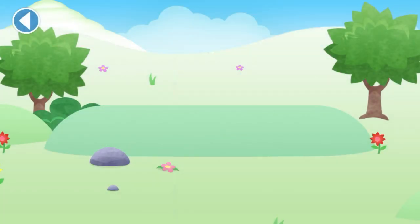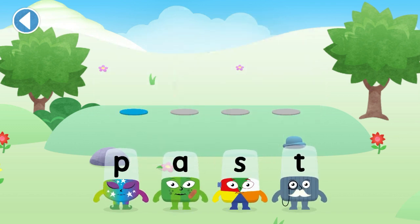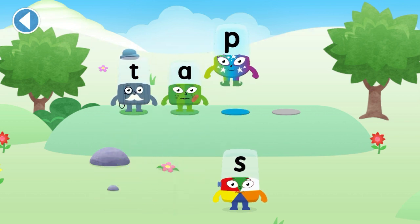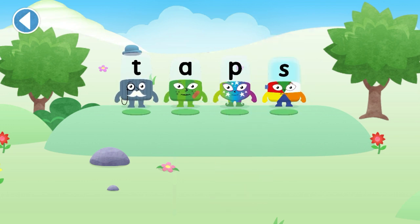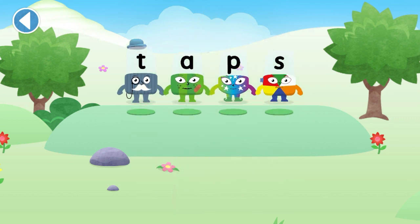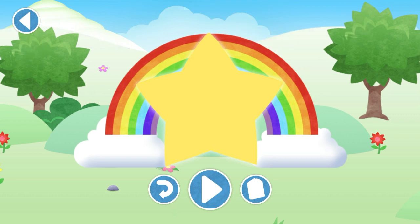Time for some word magic! Drag the letters in the right order to spell the word Taps. T, A, P, S. Taps. Great word magic! Hooray!